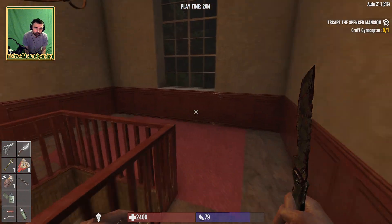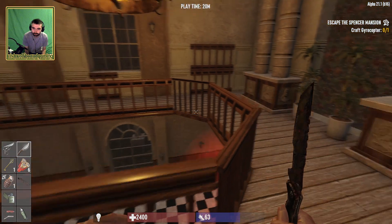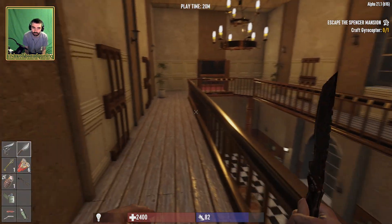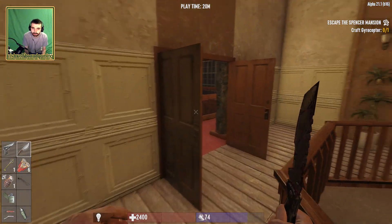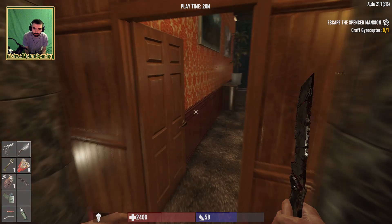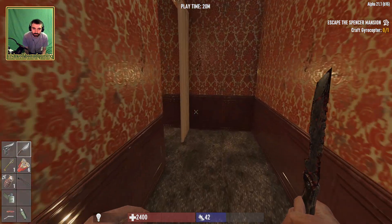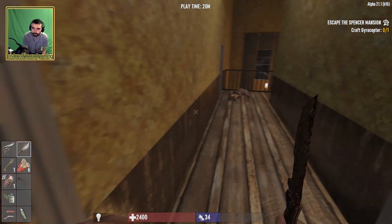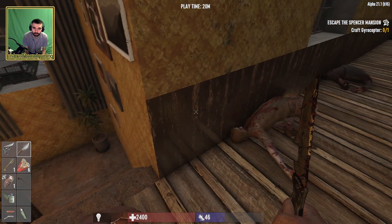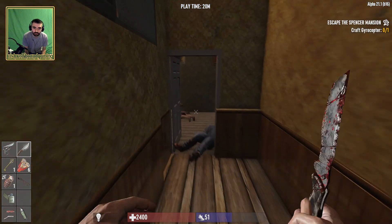I don't know exactly where I'm going and what I'm doing. I thought that mannequin was moving again. Right this way, straight down here, go through here. Broken shotgun should be down here, I'm not mistaken.